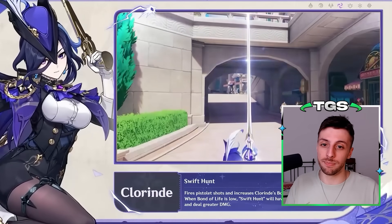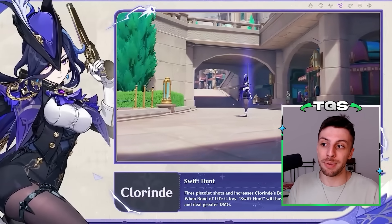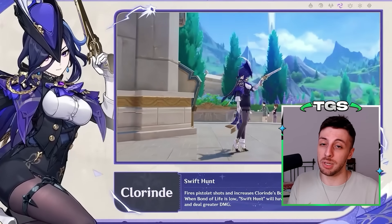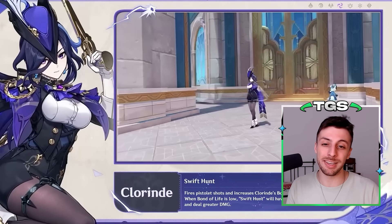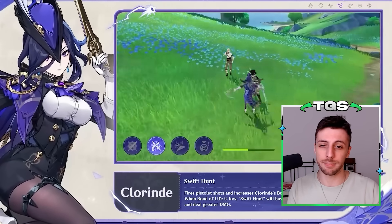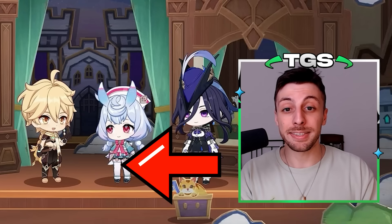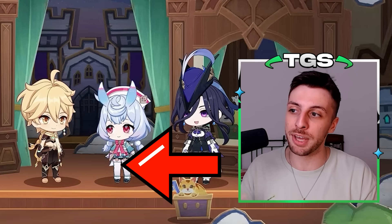Overall, Chloraine will be good. I don't think she will be a top meta very strong DPS like Arlecchino and Neuvilette, but she should still be pretty nice. I think she will be in the Beidou-Navia range — a pretty good DPS with great defensive utility thanks to her healing. If you enjoyed this video make sure to subscribe and also go check the Cyno guide I made a few days ago.